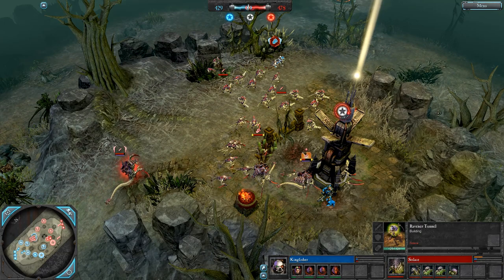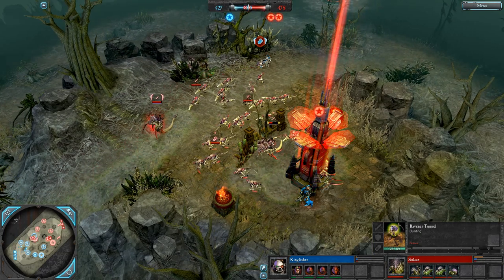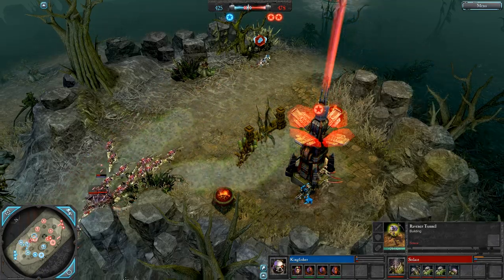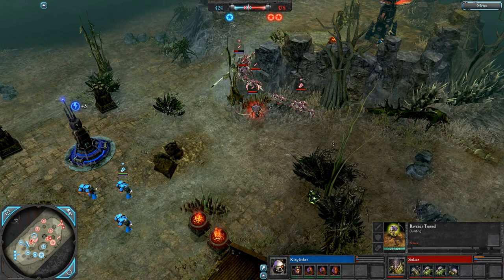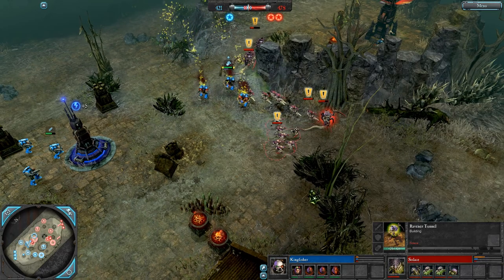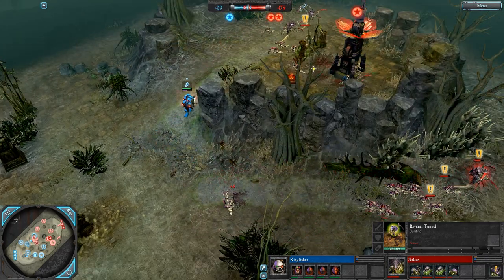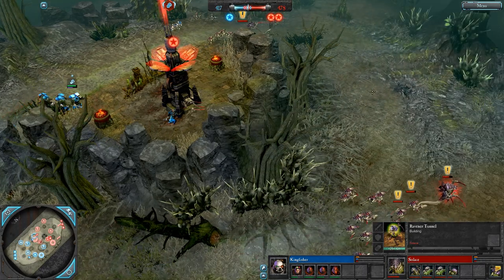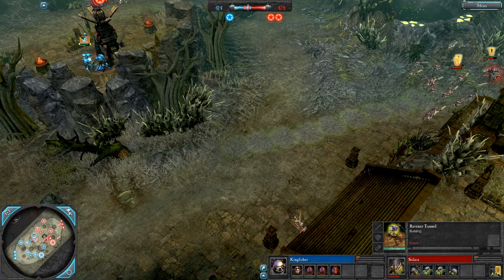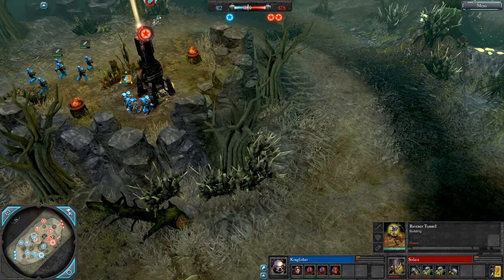He also needs the upgrades and the scouts because there was nothing really there to deal with the hormogaunts just rushing tacs. If he had some shotgun scouts that would have gone very very differently — keep them back, and even if the shotgun scouts are just used to counter-initiate with their shotguns against raveners, they will do a lot of damage. Raveners aren't that tanky — they're decent in melee but they're not great.